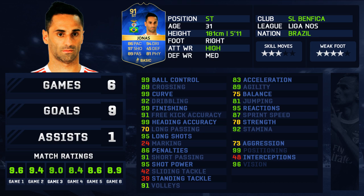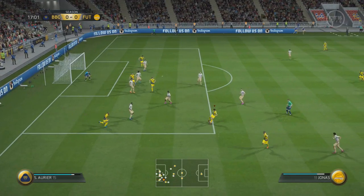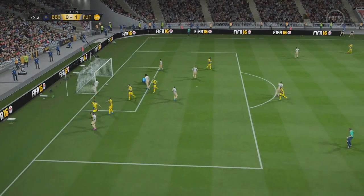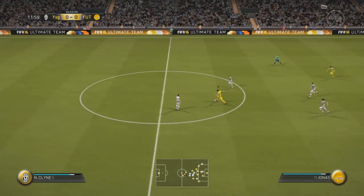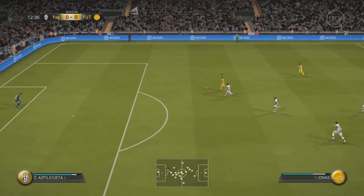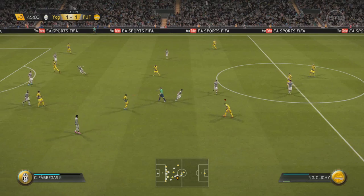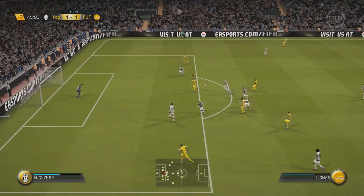Three-star skill moves, four-star weak foot. Let's get into the clips. I wasn't really too sure what to expect because the last time I used a Jonas version was back when he received his first inform. The first thing that popped out was his pace — the no-touch dribble combined with the ball control. Not so much his dribbling — his dribbling could actually be improved — but the ball control and no-touch was so smooth, and the very quick snap-change of direction with Jonas was just incredible. My opponents found it very hard to deal with him because they couldn't anticipate which way he was going to go.